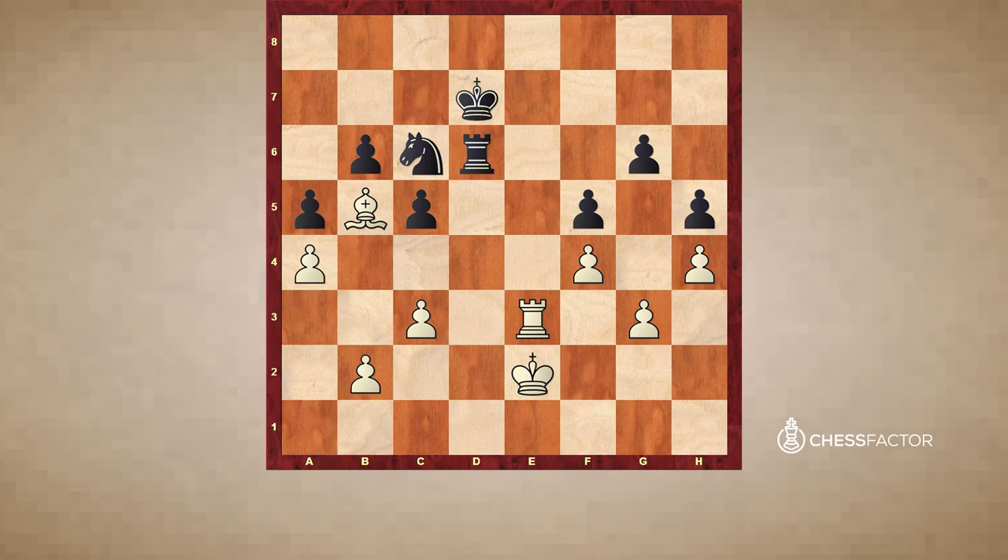Now black has to answer a difficult question: can he allow the exchange of rooks? Probably he cannot allow this exchange — his only chance to fight on in this endgame was to preserve the rooks with rook f6. But still, in a practical game it's very difficult to hold this endgame. King d3 makes a lot of sense here, and if rook d6 check, king c4, rook f6 — I don't see a good continuation for black after rook e5. Because if the rook stays on the f-file, then there's king d5 and this is decisive. But if rook d6, then we can exchange the rooks again with rook d5. So maybe it's already lost.